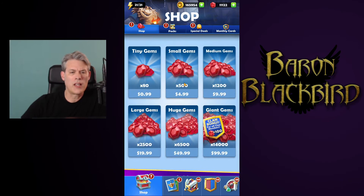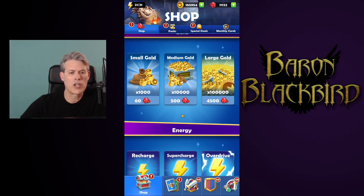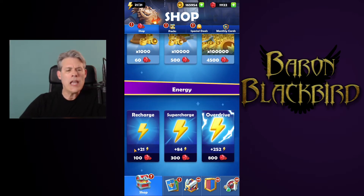We take this 500 gem $5 pack as our valuation for gems, making gems a penny apiece. We take those 500 gems and purchase 10,000 gold, so 2,000 gold equals a dollar. Don't buy gold with gems — we're just using it for valuation. We also take 100 gems for an energy stone, figuring 20 energy per stone. The maximum energy is 25, but we use 20 as the average, so that's $1 for 20 energy.